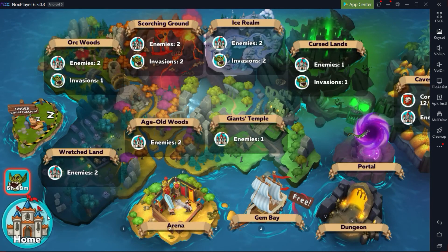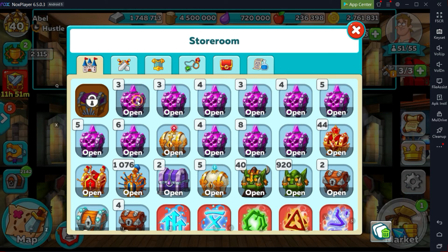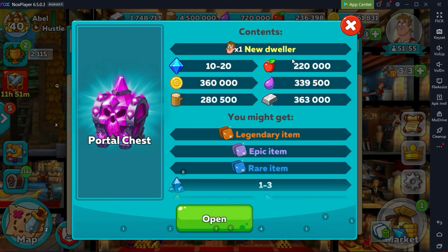Looking at the level 80 chest as an example — if you managed to clear level 80, click the jump button, clear it again and you're getting 220,000 food alone. The food cost to clear level 80 is around 55,000, so you're getting back roughly four times what you spent, plus other resources you can use for upgrading your rooms and TR. On top of that you get a new dweller — potential two to five stars — plus legendary, epic, and rare items.